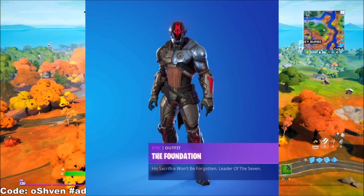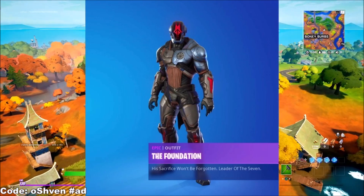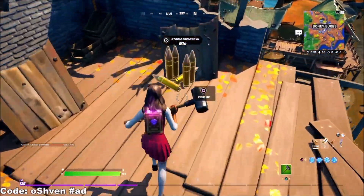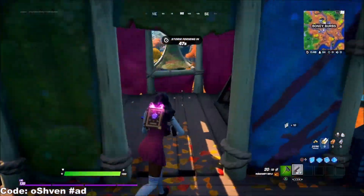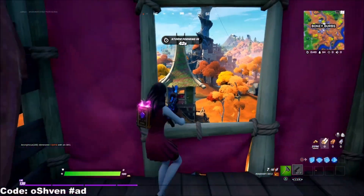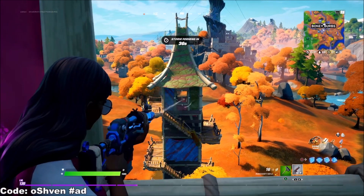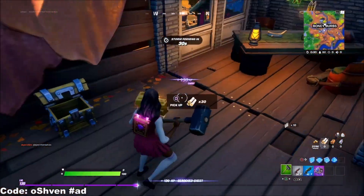We also have more crazy information to go over — like the Foundation skin. This skin is most likely going to be a free skin unlock for the challenges during Season 6. And this skin, the Foundation, is The Rock — Dwayne The Rock Johnson. Which is insane. So we might be getting a second style, potentially of The Rock. Maybe there's going to be a masked-on version of the Foundation skin and a masked-off version. Who knows? I will definitely keep you up to date, so make sure you're subscribed with those notifications on.